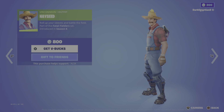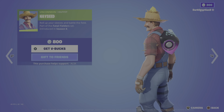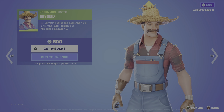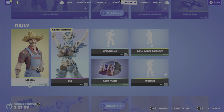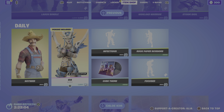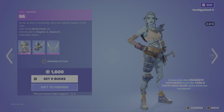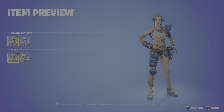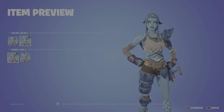Moving on to the daily store, we have the return of the Hayseed skins — roll up your sleeves and battle the field. A nice little farmer alternate of Jonesy, very very cool. First introduced as part of the Fatal Fielders set in OG Season 8. We then have the return of the Gaia skin — as far as she's concerned, she's the rightful leader of the clan.